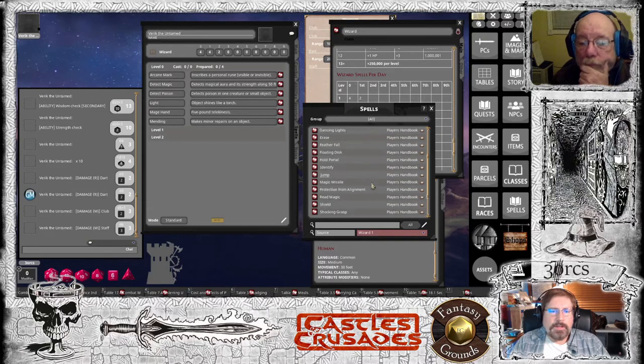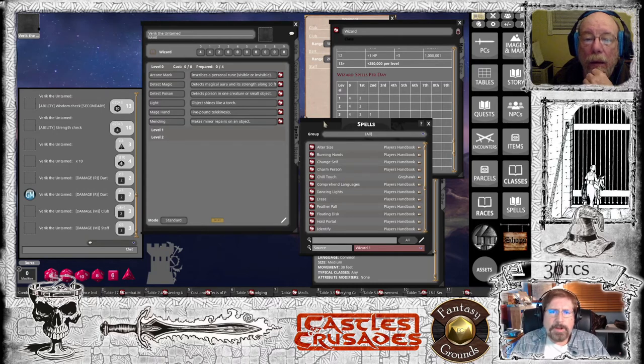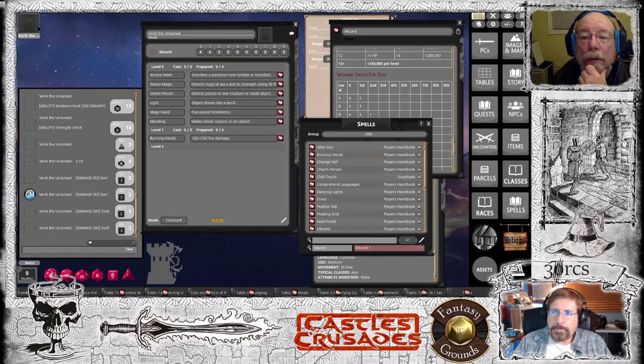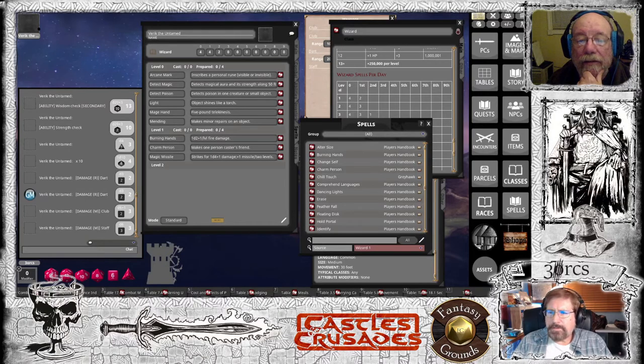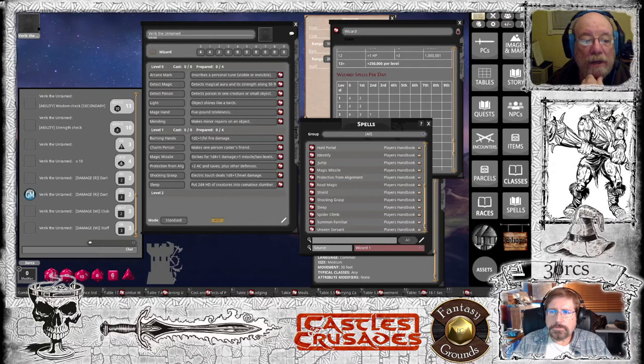Now let's do level one spells. You're going to have five first-level spells, so grab ones I have programming for, because we're going to program them for the combat tab. Pick burning hands, charm, magic missile, protection from alignment, shocking grasp, and sleep — I want to show all these examples.